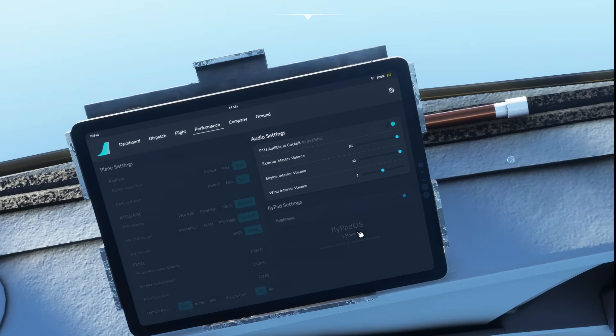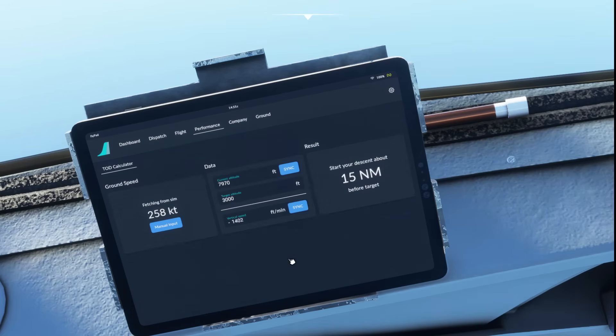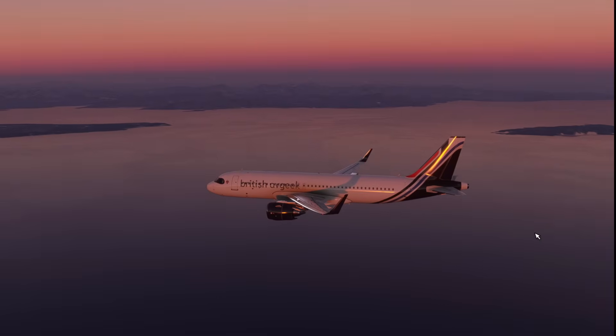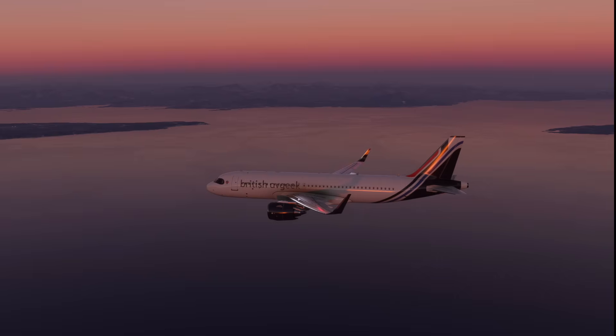So there you go — some audio settings that have now gone live in the EFB, with more to come as well from the greyed-out options. And a top of descent calculator in the EFB helping us sort out our descent planning for our arrivals, which is a very handy feature. There's lots more to look forward to coming soon in the A32NX, so stay tuned and I'll bring you all the very latest.